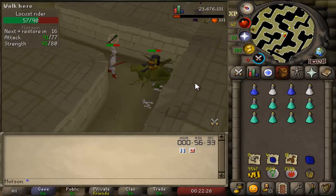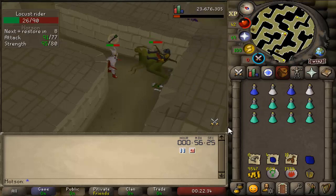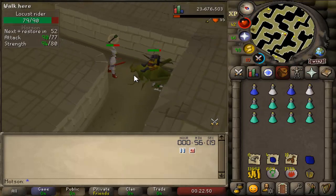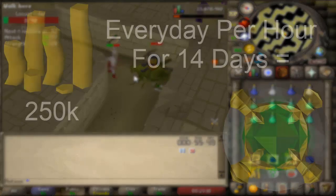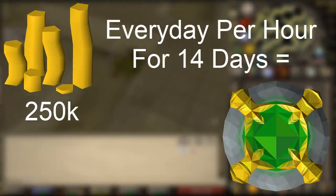Throughout the series I'll be guiding you through the methods used as well as doing the money maker for an hour myself. The prices of bonds usually go anywhere from between 3 and 4 mil, so for this series we're going to go right down the middle and assume that bonds are 3.5 mil, which means you need to make at least 250k in the hour to maintain a bond for 14 days.